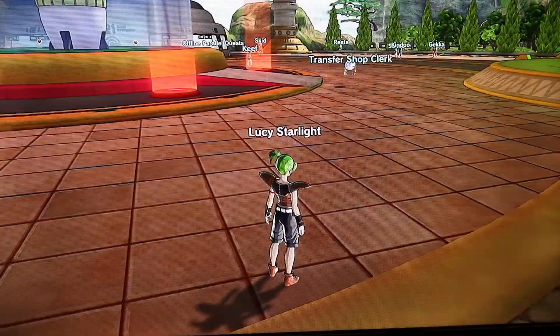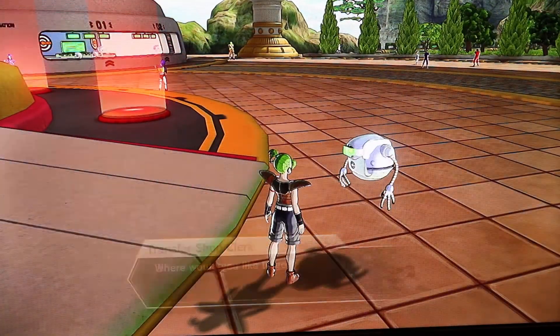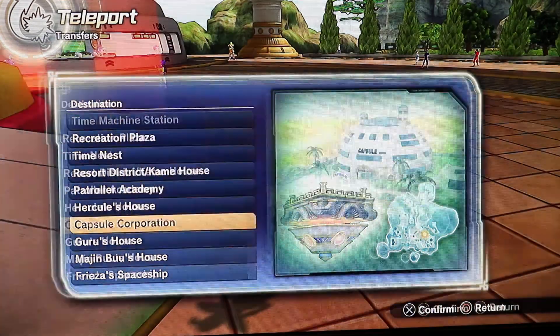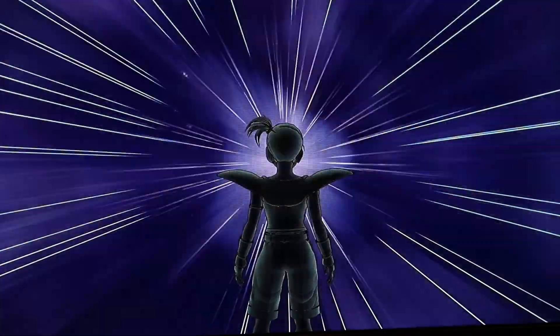We'll figure that out later. I don't remember what move Goku used against Piccolo the first time — that was back in Dragon Ball. Time to make that QQ Bang right now.